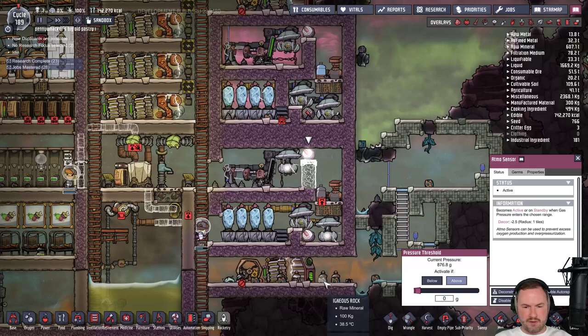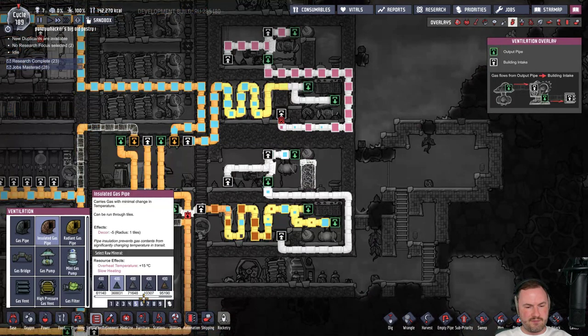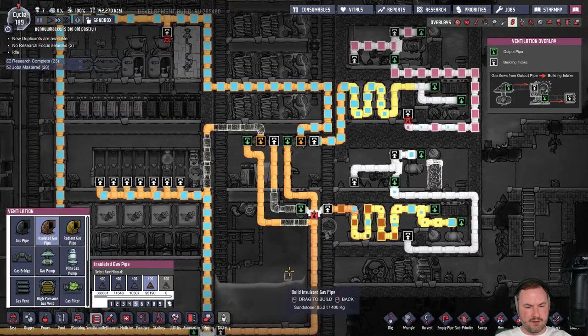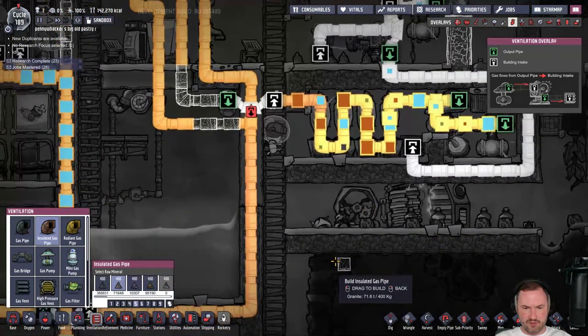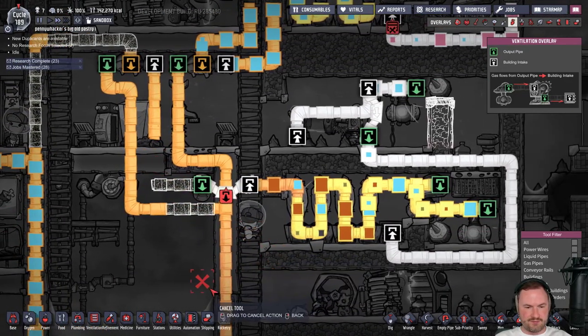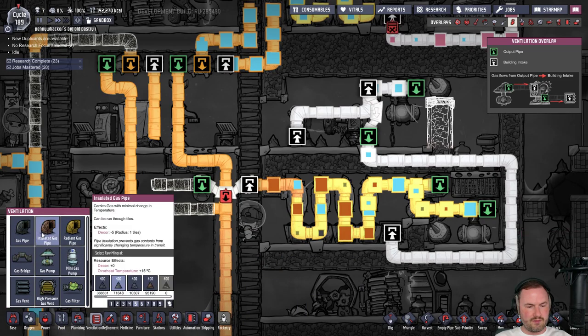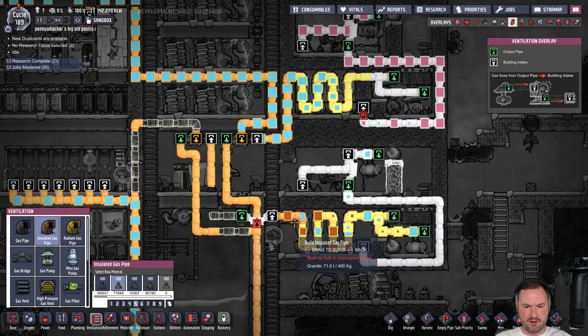Oh crap, this has started already. We want to pipe this out first — ventilation insulated pipe. We're out of abyssalite, that's unbelievable. Let's cancel this and have this vent out up here instead.